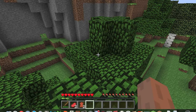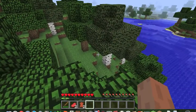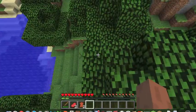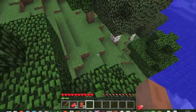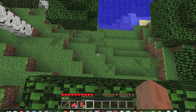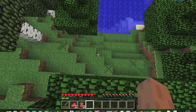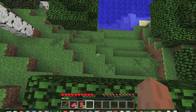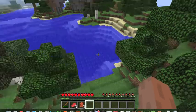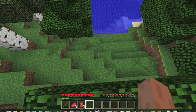Shift — if you press and hold Shift, you crouch down. If you hold Shift and walk next to the edge of a block, you won't fall off. This is very useful when caving or standing on the edge of a big ravine. Also, when you're crouching on a server, it hides your nametag so other players can't see you as easily.